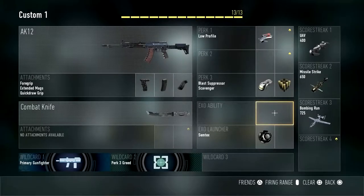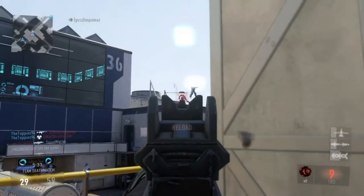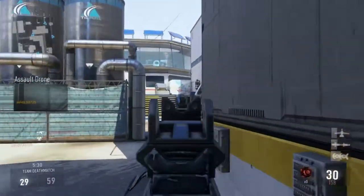Welcome to Call of Duty: Advanced Warfare best class setup of the AK-12 assault rifle. The AK-12 is a great assault rifle that performs at all ranges — close, medium and long range — as it has a medium fire rate and is very accurate.